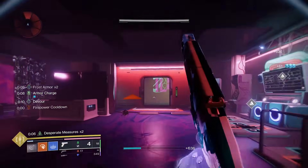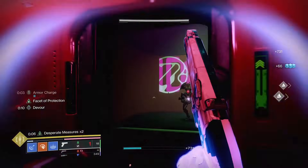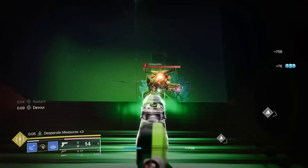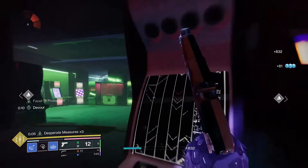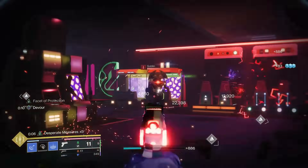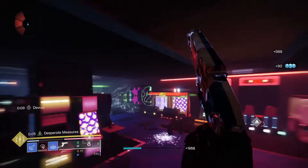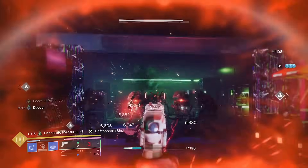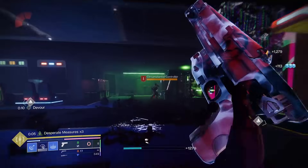This is a strand special weapon so it sits in the kinetic slot, which opens up your loadout to have one of these rocket assisted frames in either slot depending on what weapons you want to use. It also opens you up to using some of your favourite energy weapons like Sunshot, Graviton Lance, and all that good stuff still doing absolute bits in the sandbox in The Final Shape.